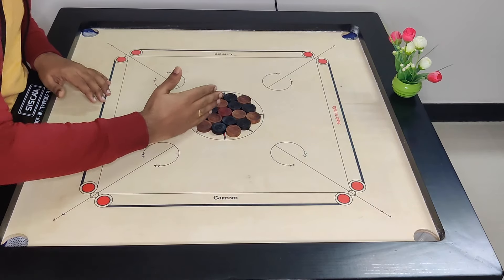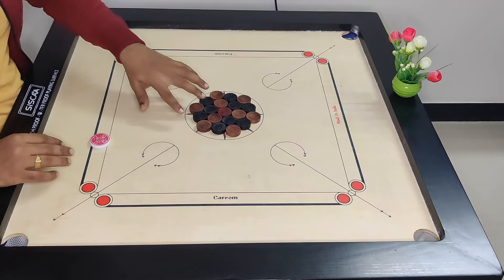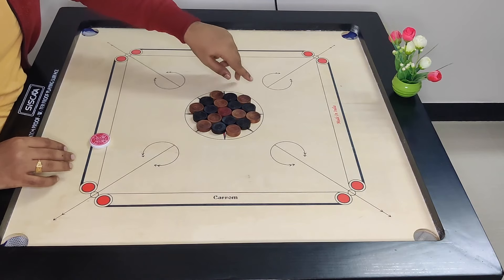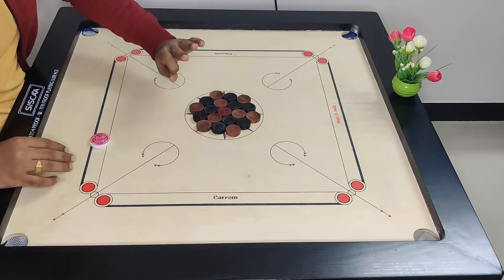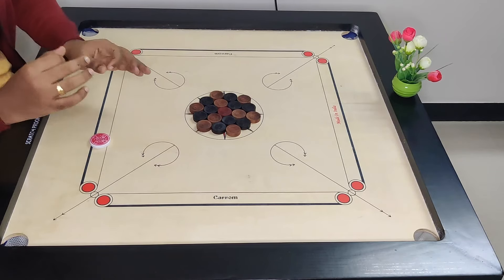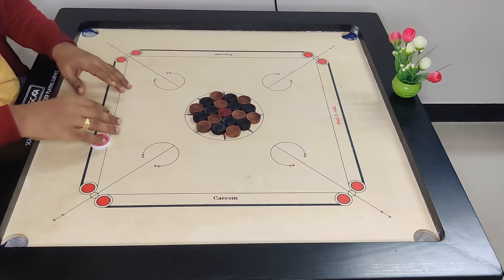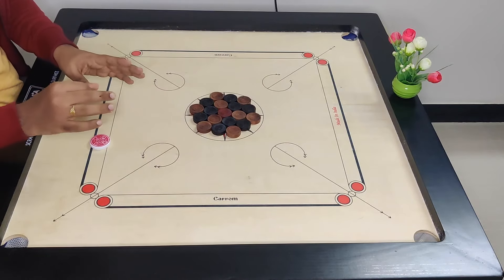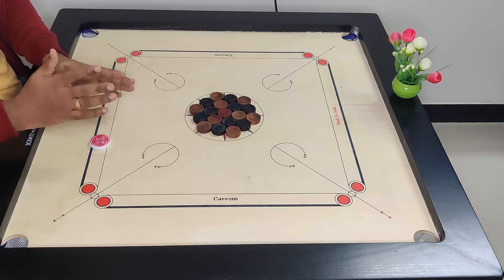That is a straight line. You will find a line that will align your coin. Now you can strike this coin. After you try to strike this coin, you will find three kinds. If you have the angle correct, you can use the first case.